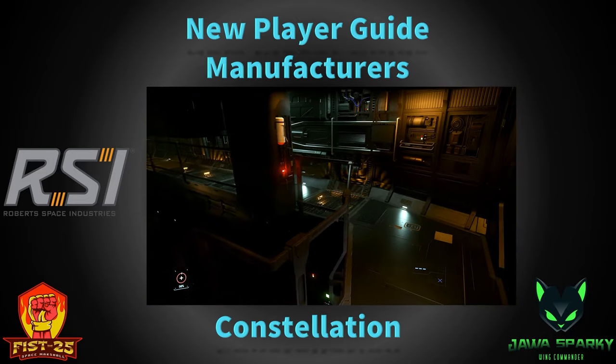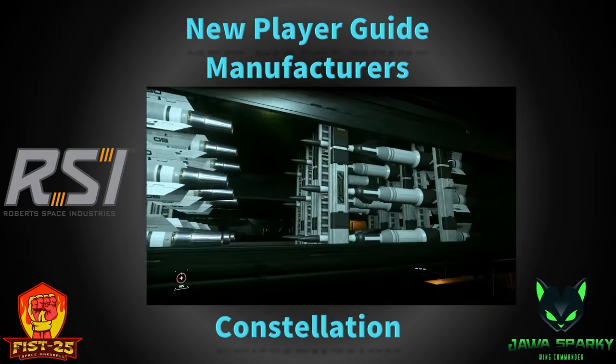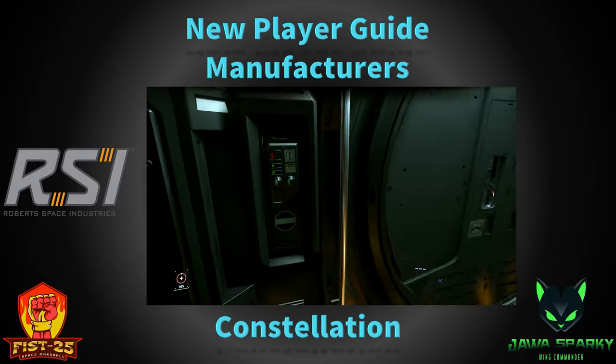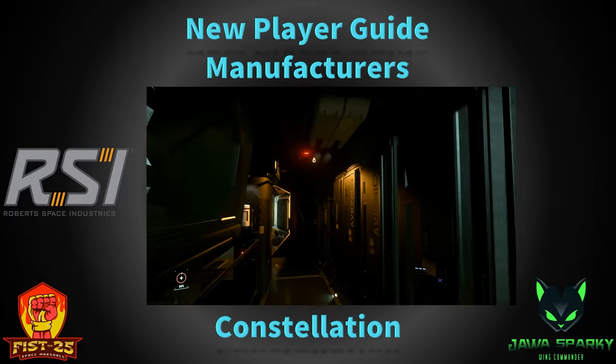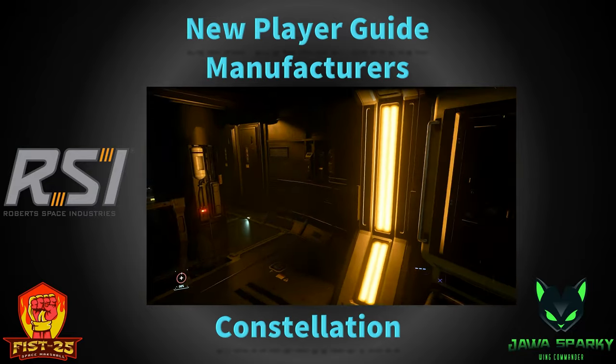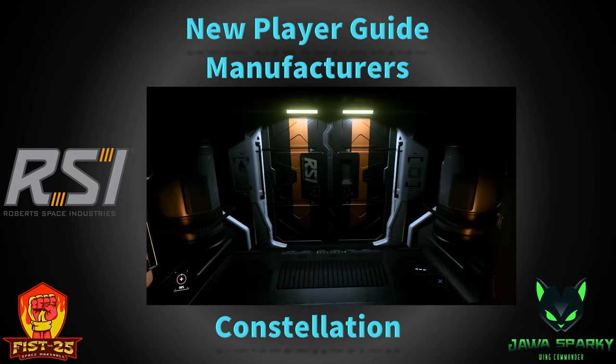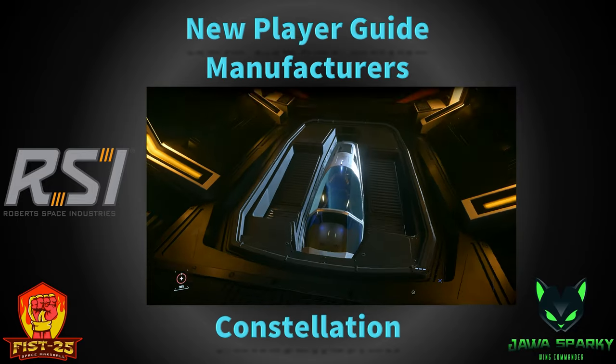The Constellation can do a lot of damage. They hold about 96 SCU cargo in their giant cargo area, which can also hold vehicles. The Andromeda base version has 52 missiles, plus four size 4 guns, plus two manned turrets — so it can do a lot of damage. I would refer to it as the Star Citizen version of the Millennium Falcon. It goes for about $240 in real money, and in-game they go for about 3.5 million alpha UEC.